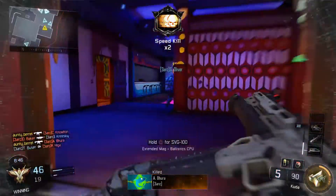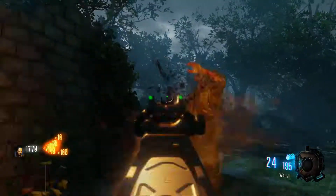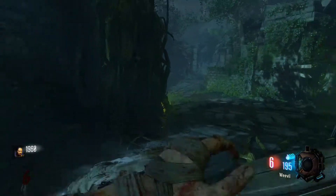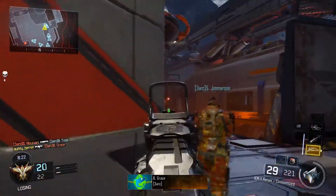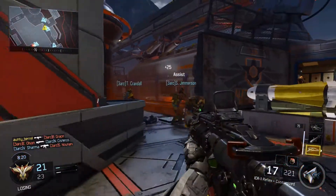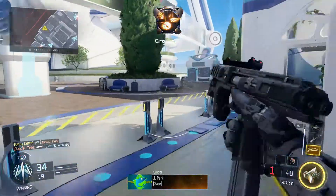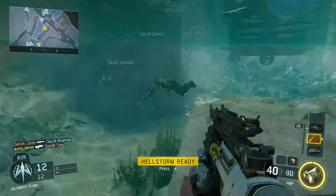The second DLC pack Eclipse has just dropped, bringing with it four brand new multiplayer maps as well as a new zombie map. We're gonna check it out in this review. Season pass holders would have been playing the new maps for a while now, but if you don't have the season pass, we're gonna find out if you should fork over your hard-earned money and pick up Eclipse.